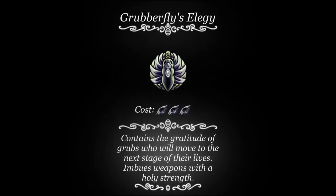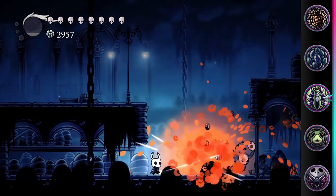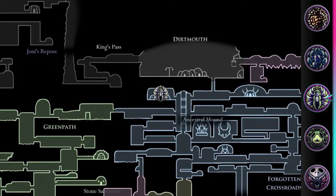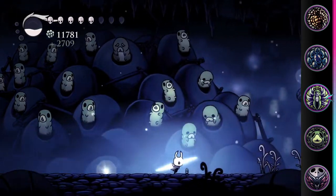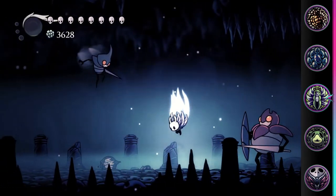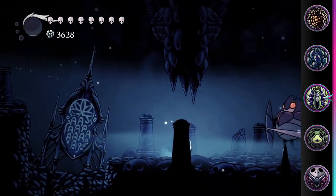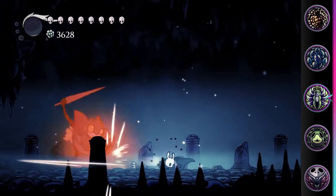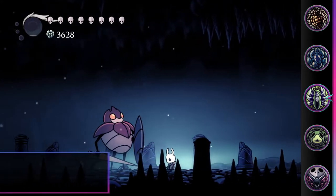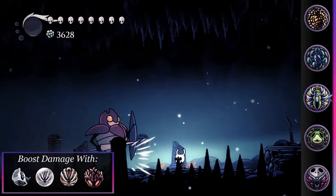Grubberfly's Elegy. This charm costs 3 notches and when at full health causes projectiles to shoot from your nail when striking. It is acquired from Grubfather in Forgotten Crossroads after finding all 46 grubs. The projectile deals 50% nail damage, and will always deal half the damage of your nail. This means anything that buffs nail damage — such as Nailsmith upgrades, Fragile Strength, or Fury of the Fallen — will also increase the damage of the projectile.